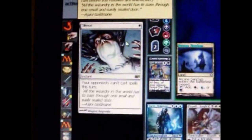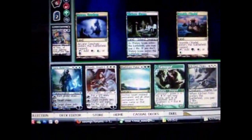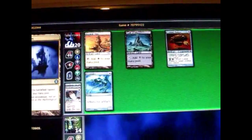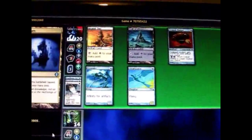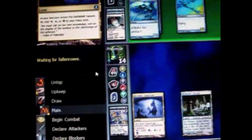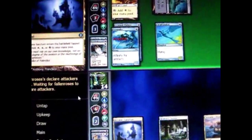He casts an instant spell that says I can't cast a spell this turn, which is kind of annoying. So I can't do anything on my turn. He puts out another creature, equips it, and I'm going to be taking 7 damage.